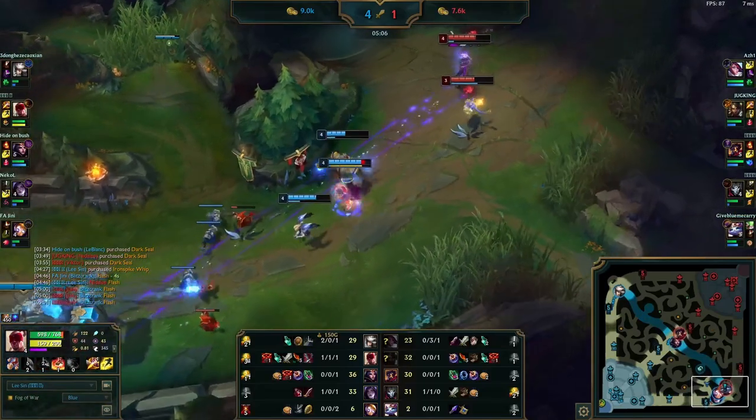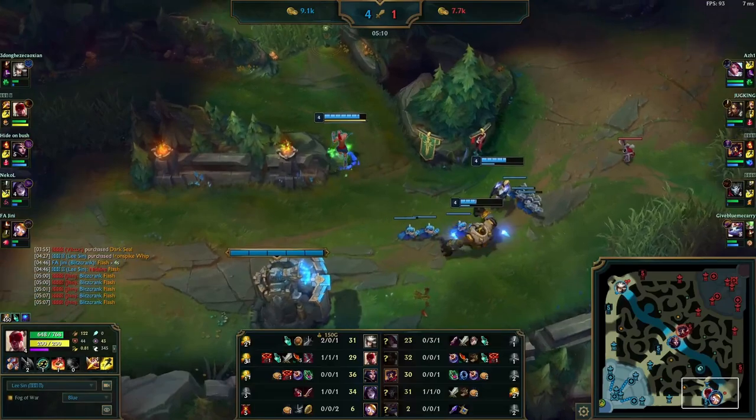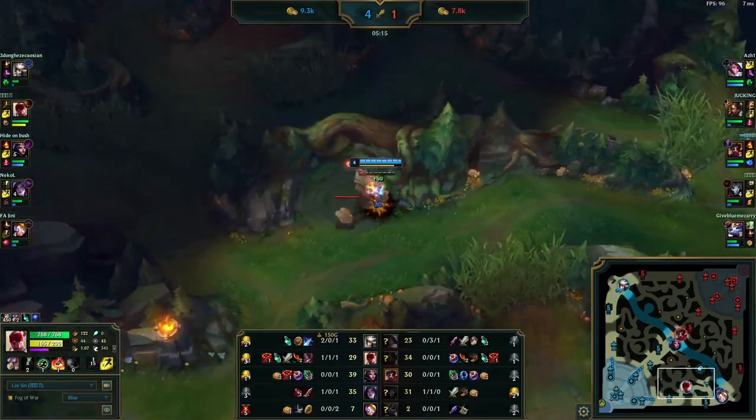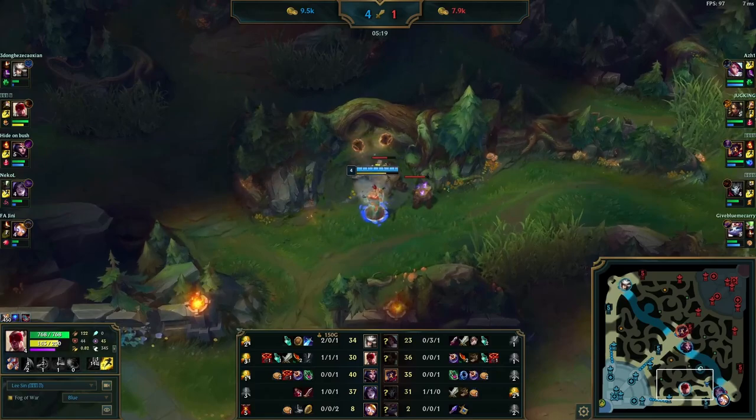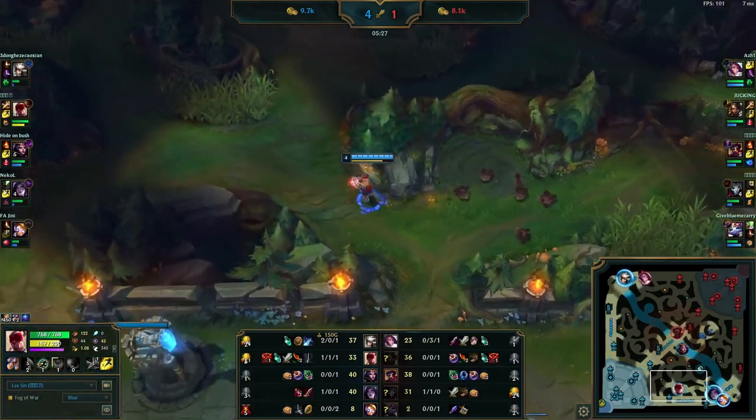Blitzcrank comes in with the flash hook and completely misses it again. Lee Sin dashes in, throws out a Q, misses that as well. Kai'Sa hits the W but unluckily she doesn't have her ultimate — this was a complete fail — but hopefully you can see the thought process. That kill is far more valuable than his Krugs, and they're just not going anywhere unlike the Jhin who will be back to base soon.